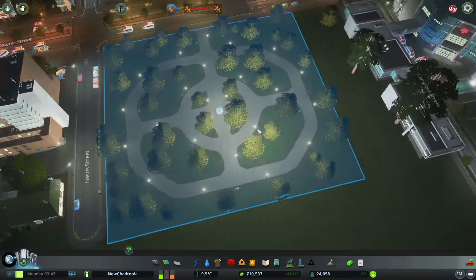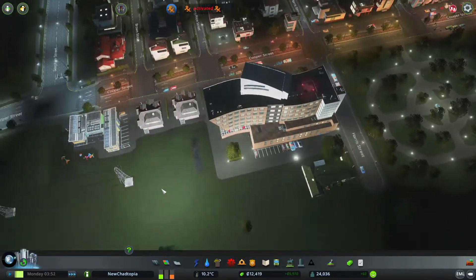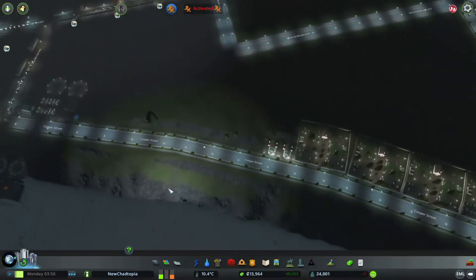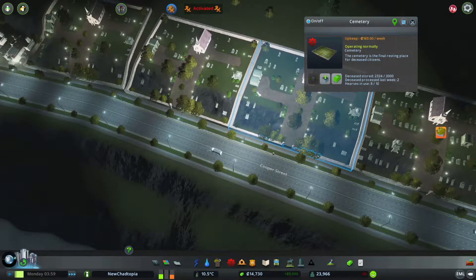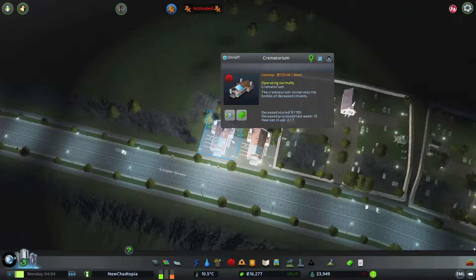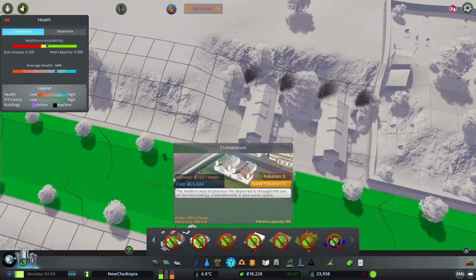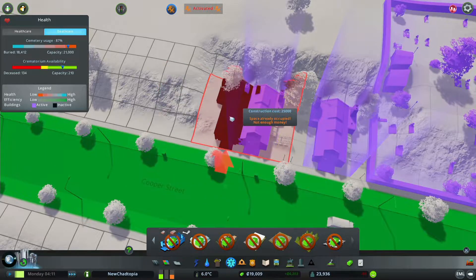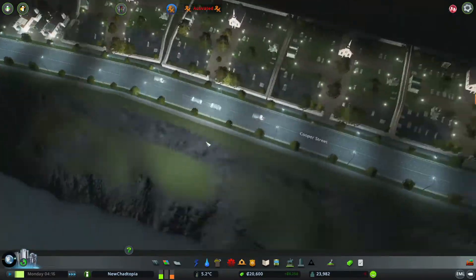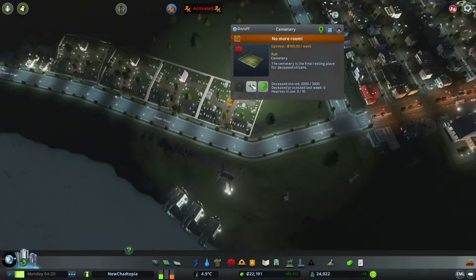Yeah, nice try you little sods — trying to get in there and put your houses down. Sly sods. Anyway, these guys are doing okay. The hearse is in use — let's put some more of those in there. The crematoriums are going to go in there, so we'll put a few more down the side, because we've got to dispose of the bodies. No more room, so let's empty that.